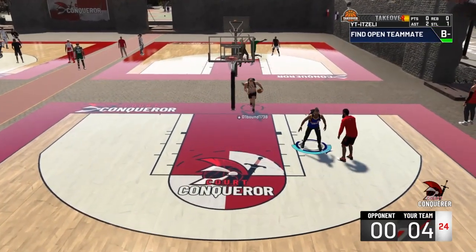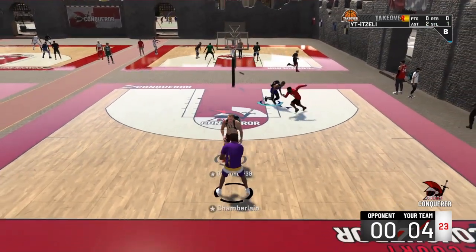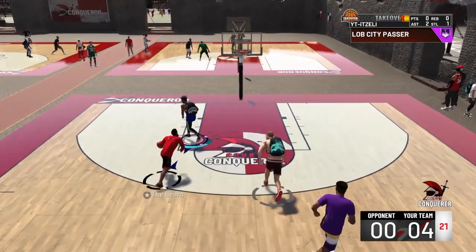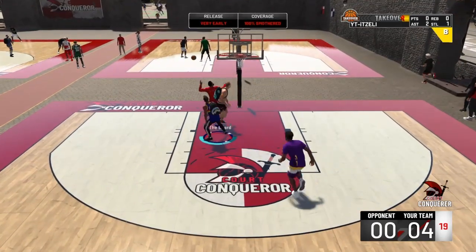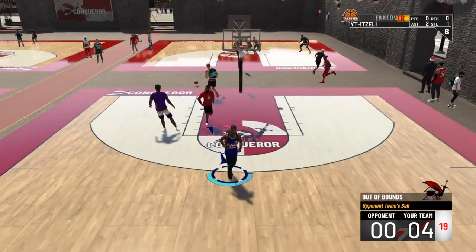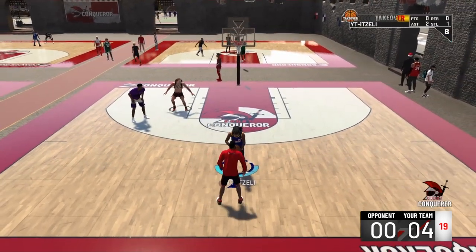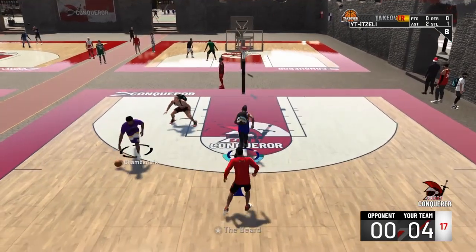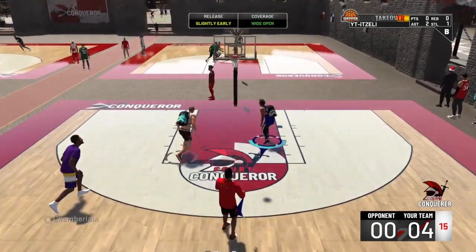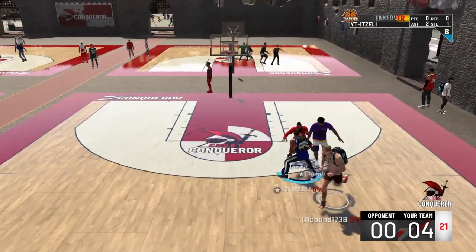I have a play slasher and my teammate is a paint beast — his paint beast is seven foot, so it's fast. The most important thing is you can play glass lock, but I advise you to play a shorter big so speed matters, because the AI is gonna catch up just like that. I advise playing with a smaller big, like an interior finisher.